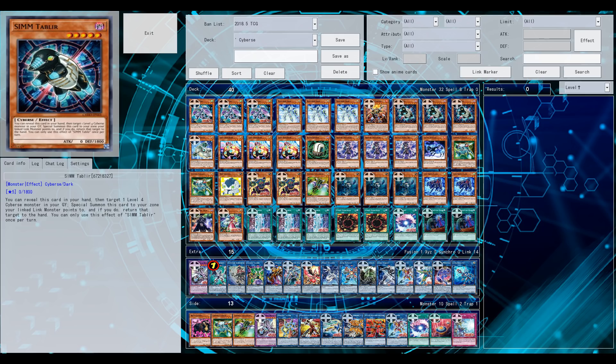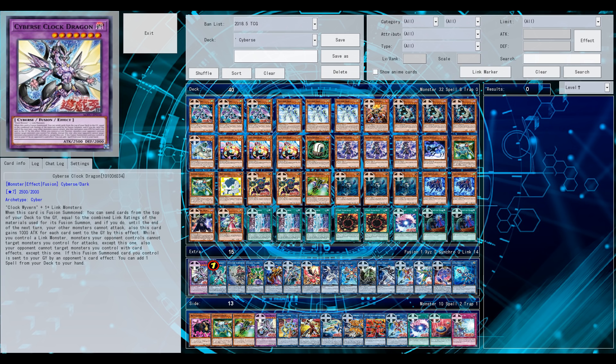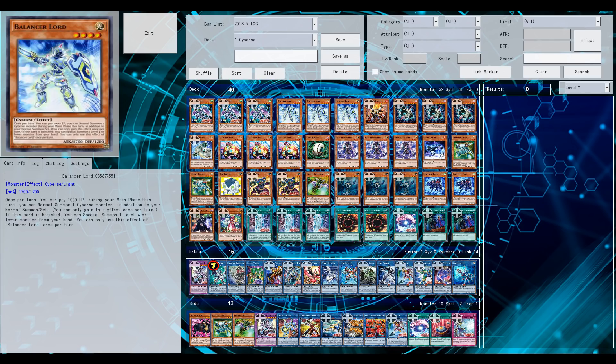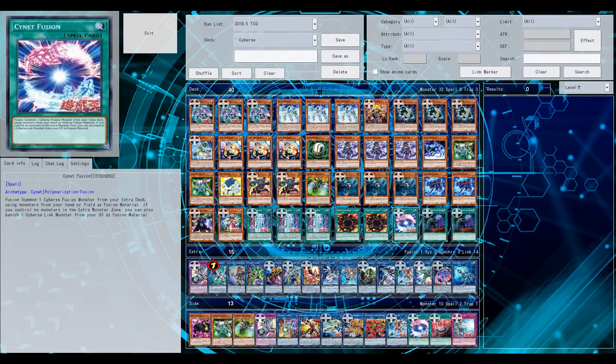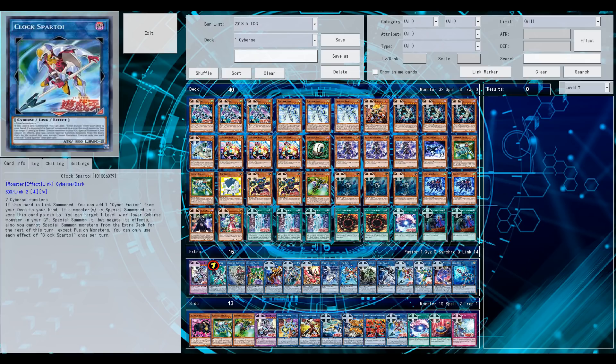That's why I decided to try out the couple of cards recently released on YGOPro — like Clock Wyvern, the new fusion card Cybers Clock Dragon, the new fusion card, Cynet Fusion, Cynet Optimize, etc. A couple of cards still need to be put on YGOPro — I believe both monsters that let you link summon from hand, and also a continuous spell that lets you search once per turn, which is a fantastic spell.